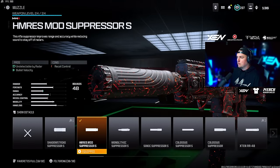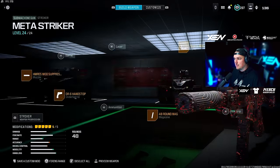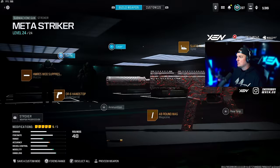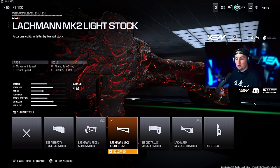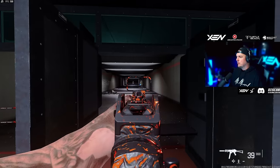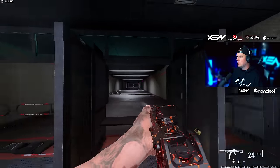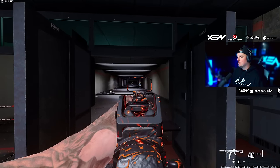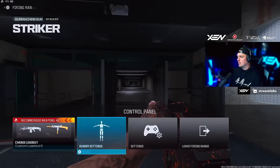For the Striker we're running the Hummer's Mod Suppressor S, the DR6 Hand Stop underbarrel, the 48-round mag, the Slate Reflector sight, and the Lachmann MK2 Light Stock. Very low recoil, and it now has a much faster TTK. This is going to be fun to run — we're going to have a lot of loadouts for this thing, so have fun with that one.